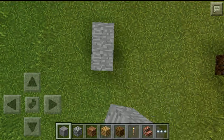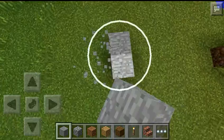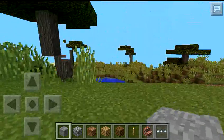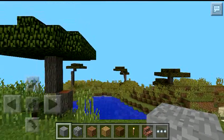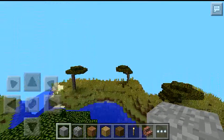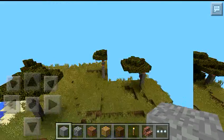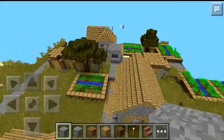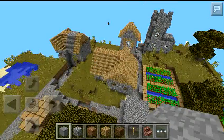So you spawn right down here, in between those four blocks that I just placed down, and you spawn looking this way. If you just go all the way over here, you have this village — but not just one village.